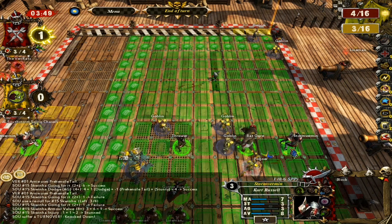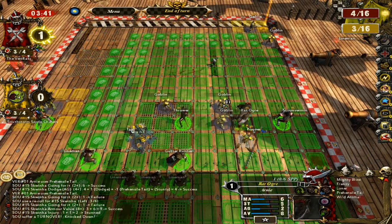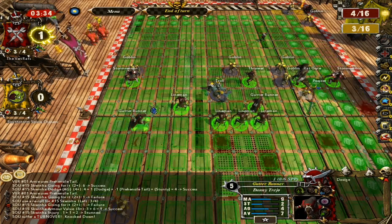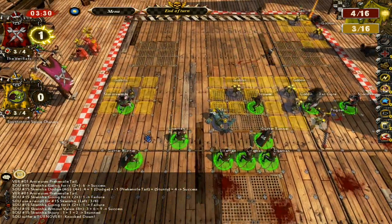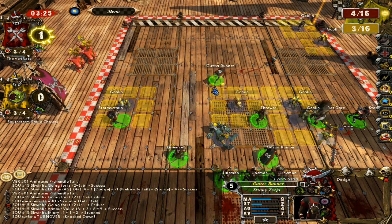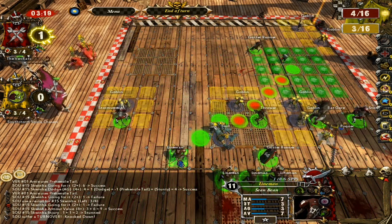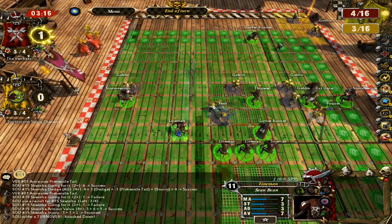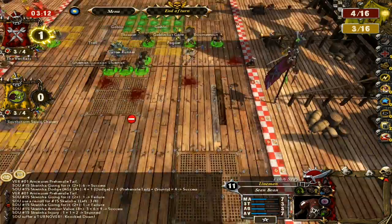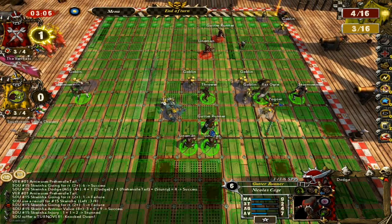I could actually get quite a good block on this troll — every player next to you who isn't next to an opposing player can add 1 to your strength. This guy's strength is 3, the troll's is 5. But with 2 players supporting him his effective strength is also 5, meaning it's 1 die because it's equal. If I put this gutter runner here, his strength becomes 6 and I actually get 2 dice on him. I push him over — nice, don't follow up.